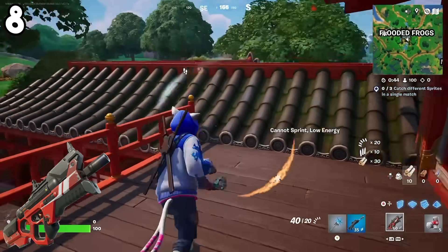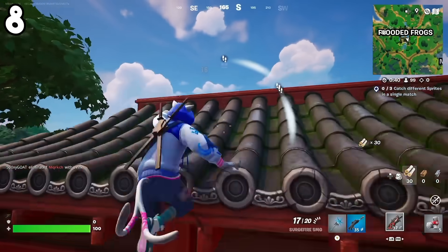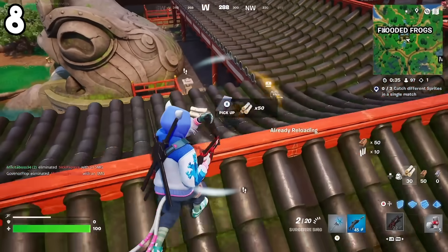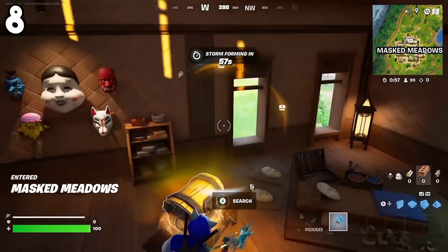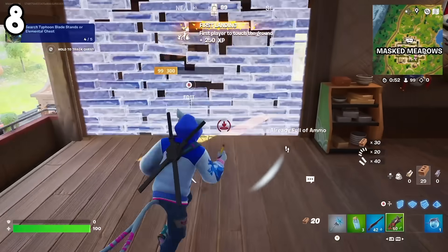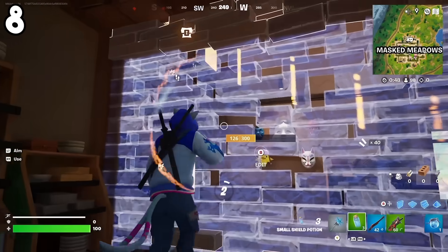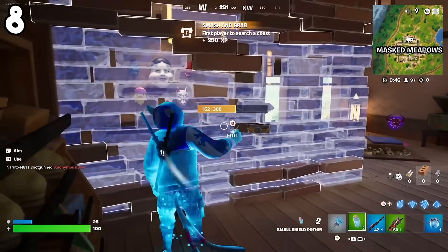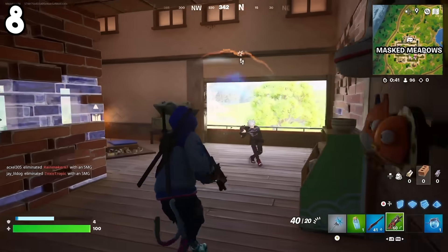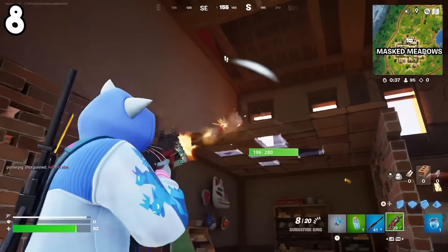At the number 8 spot is the Surgefire SMG. It's nothing that the Surgefire SMG does wrong — it's more so that the other SMG in the game right now is absolutely busted into oblivion and just totally outclasses this weapon. In the current state of the game right now, there is no reason to ever take the Surgefire SMG over the Veiled Precision SMG. The Surgefire SMG does have a big mag — I believe it's like 40 or 45 bullets — which is pretty insane for an SMG. It's really good for spraying, but other than that I don't see it overtaking the Veiled Precision SMG, at least for now.